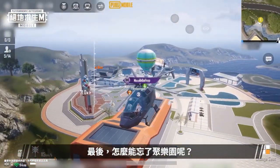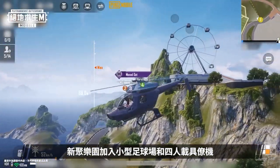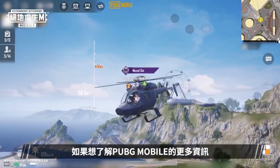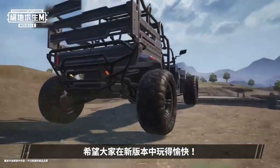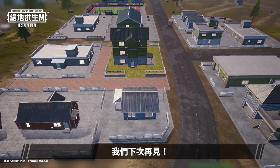And don't worry, we haven't forgotten about Cheer Park. In the new version, we've added a mini-soccer field and a four-seat wingman to Cheer Park. Invite your friends to experience it together. If you'd like to know more about PUBG Mobile, follow our official PUBG Mobile community. Hope you all have a great time in the new version — Winner Winner Chicken Dinner! See you next time!